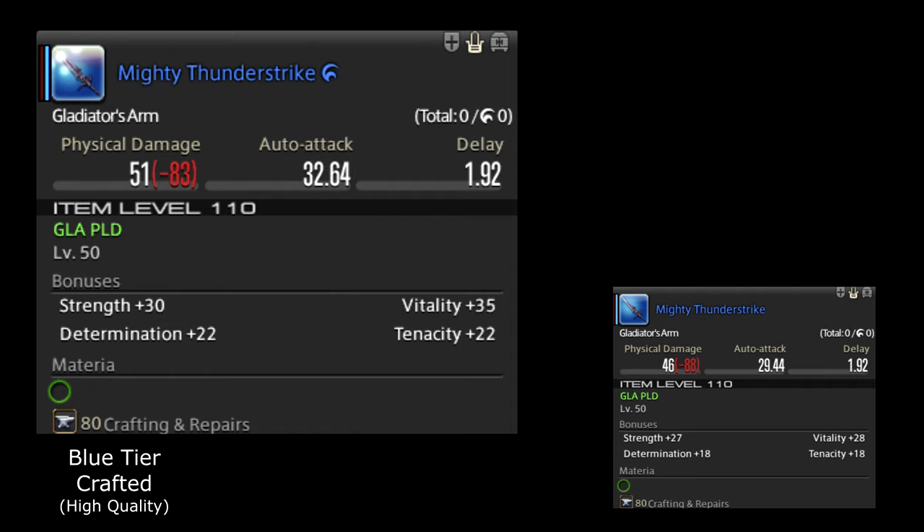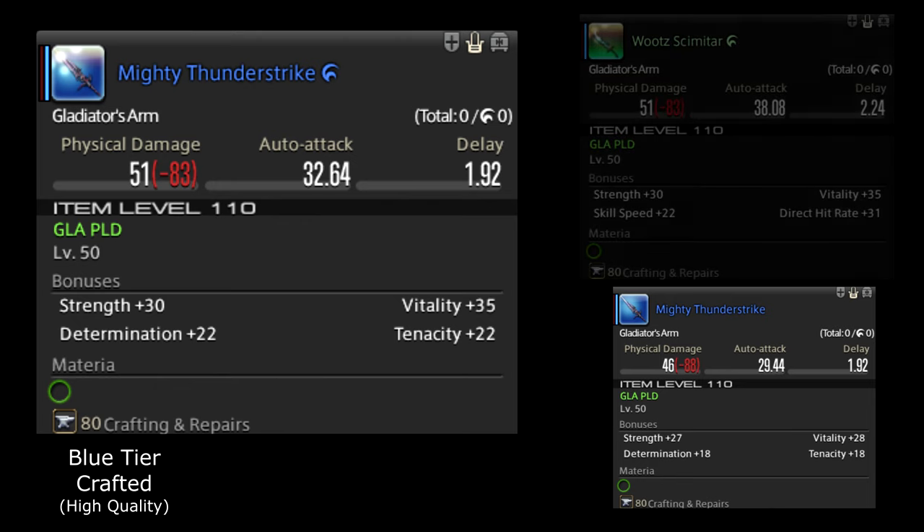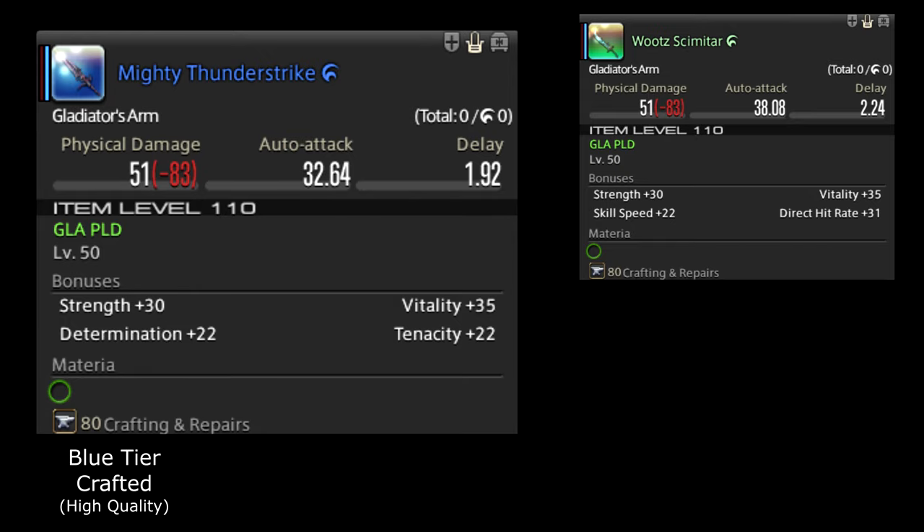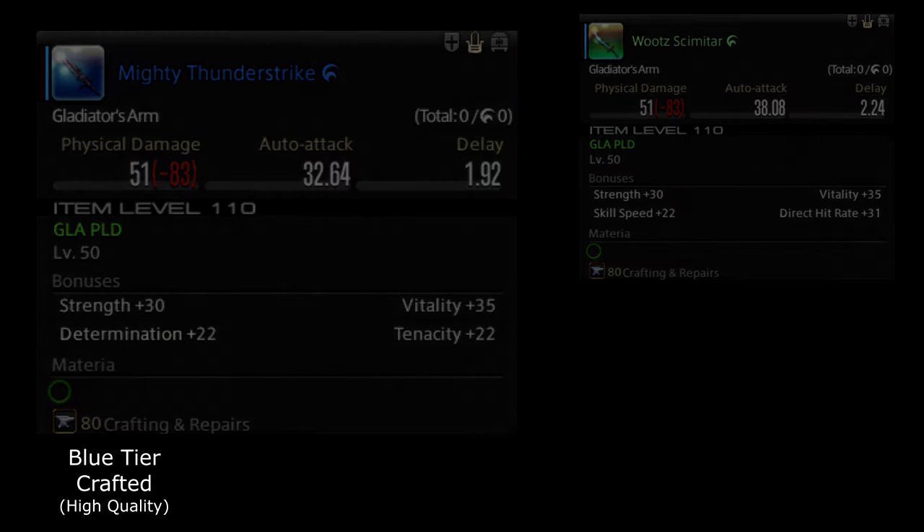Next up is the high-quality crafted blue tier of gear, which is basically a better version of the crafted normal quality blue tier gear. Using the high-quality mighty thunder strike weapon as an example, when compared to the normal quality mighty thunder strike, the high-quality version is just superior in every way. You'll also notice when comparing it to the high-quality green tier gear, the high-quality mighty thunder strike is comparable to the high-quality wood scimitar — they basically have the same stat weight, with the only difference again being auto attack and delay.